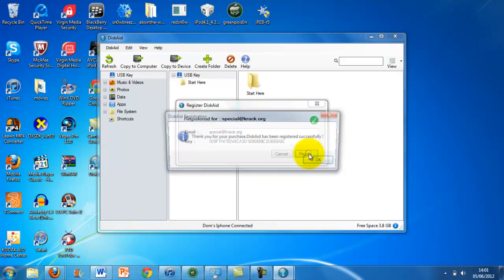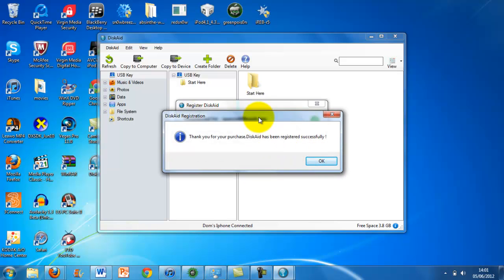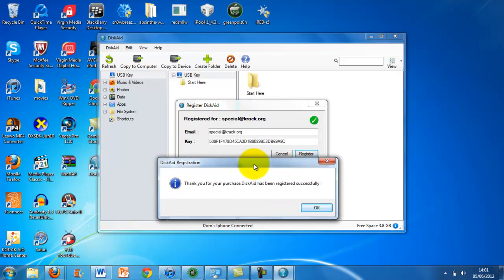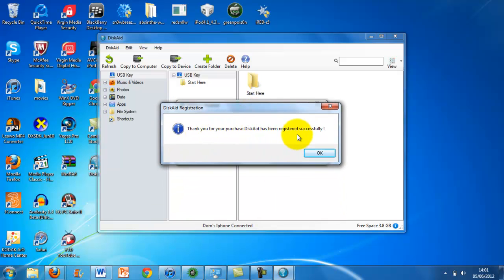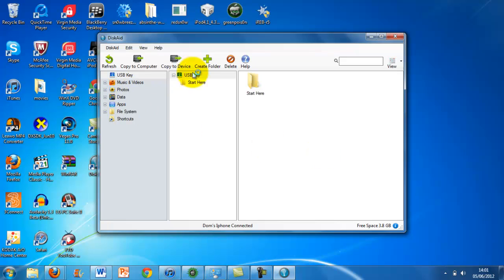Then you press register on Discade, and as you can see, it says 'Thank you for your purchase — Discade has been registered successfully.' So that's how you do it, guys — that's how you get it all done, and then you have Discade for free.